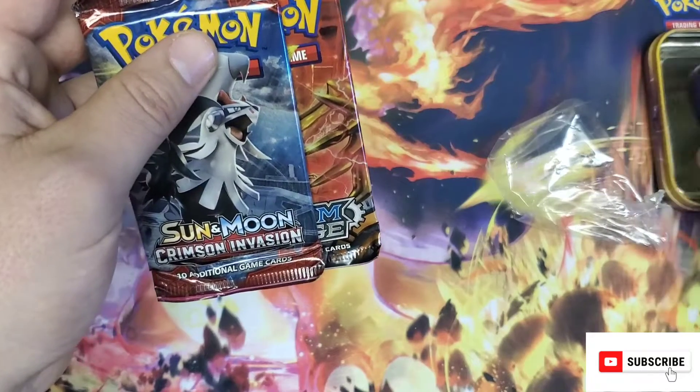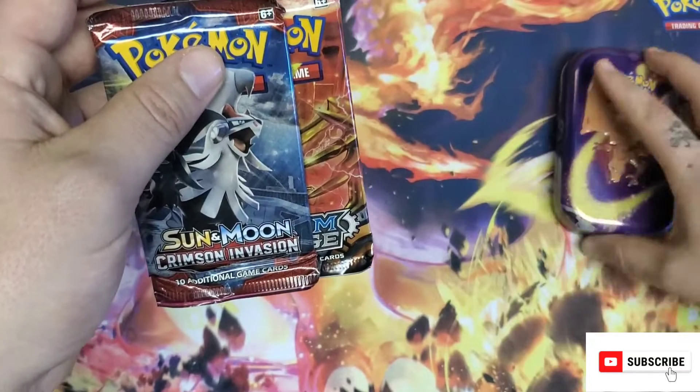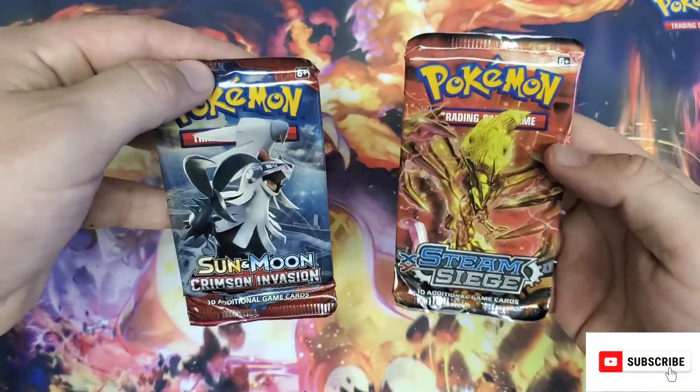Well, maybe we'll get some luck from a Charizard Tin on the Charizard Playmat. I don't even know which to do first. Let's do this guy.